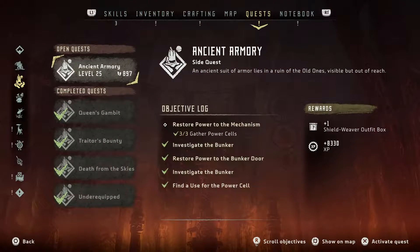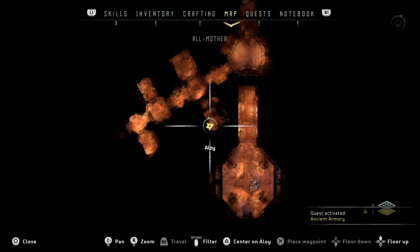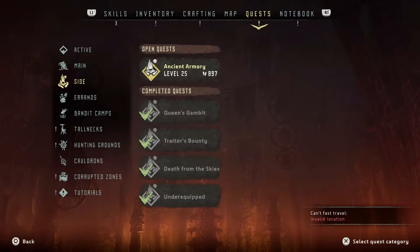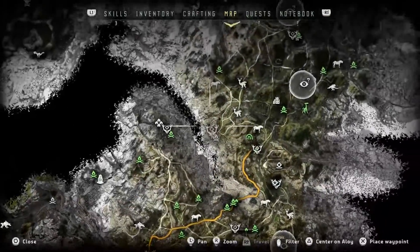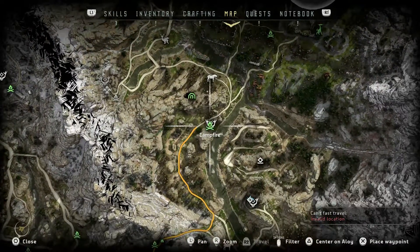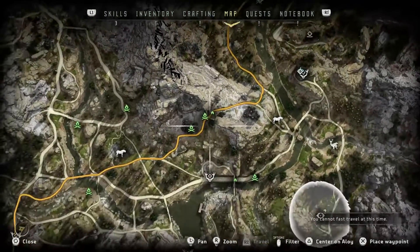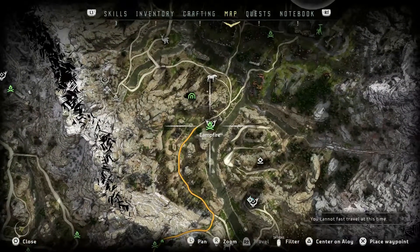So now let's try and make our way back there. Go out. There we go. Our objective is right over there — the bunker. So let's fast travel. Wait, can't fast travel while I'm inside Mother? Well, you know what, I'll just fast forward over there. So see you over there.